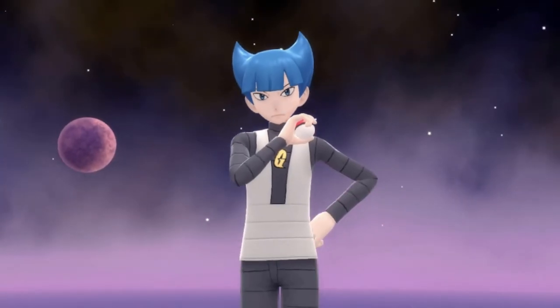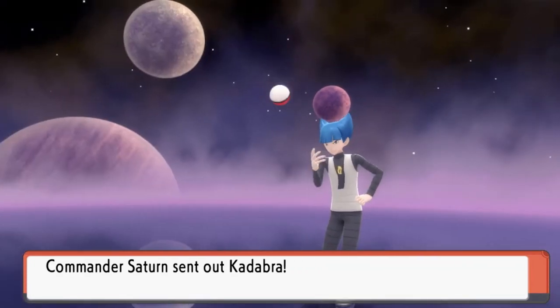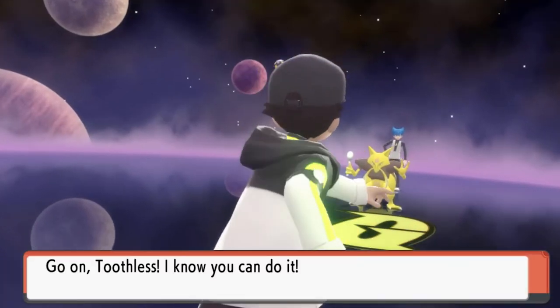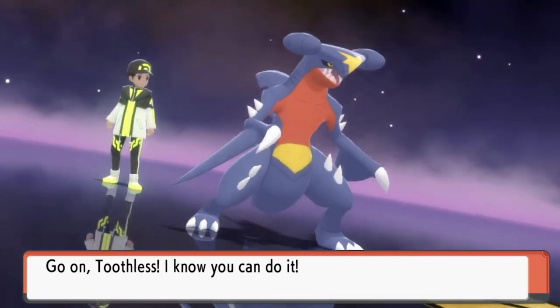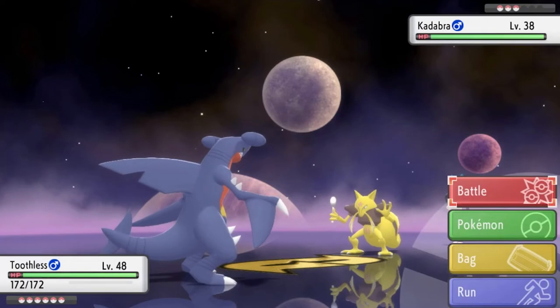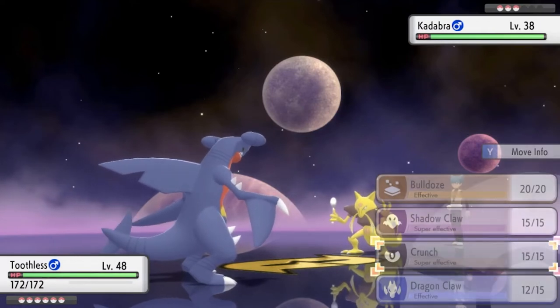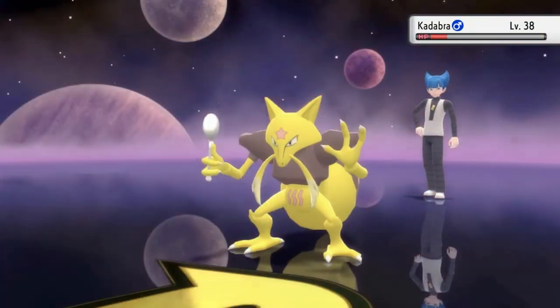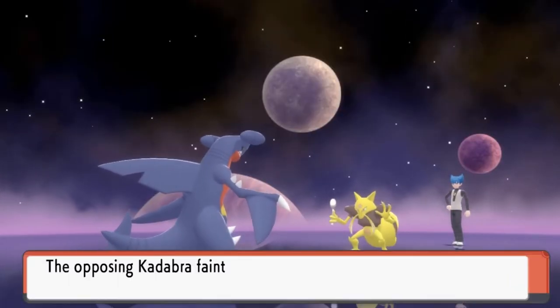Here it is — Commander Saturn wants to battle us! He's coming out with a Kadabra. What did I say? We're taking on more Psychic type Pokemon. Toothless looks very vicious and ready to destroy everybody — let's go with Crunch attack! Luckily it's a physical attack. Bam — Kadabra defeated!